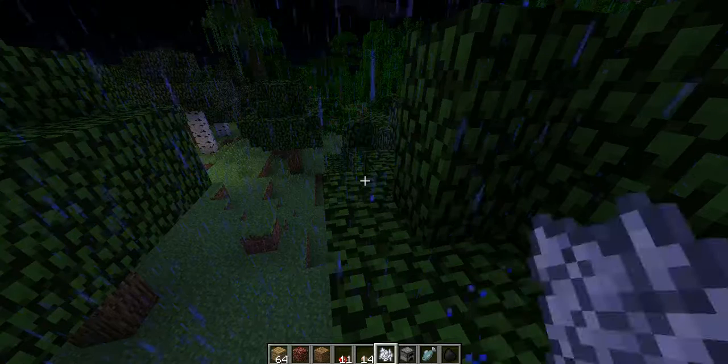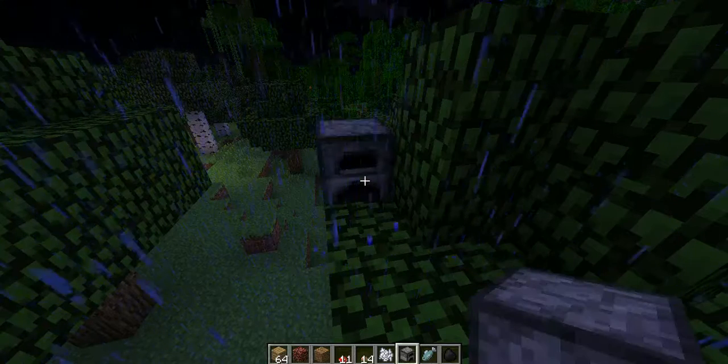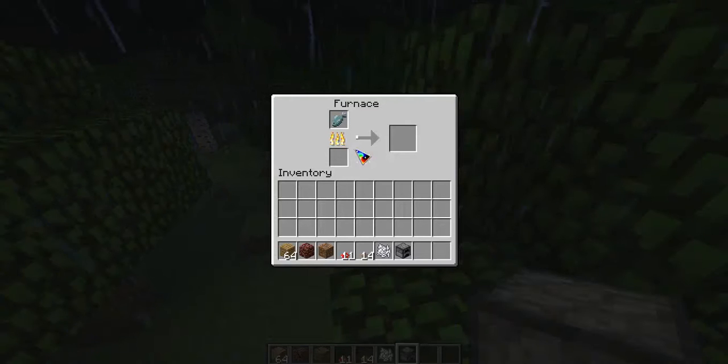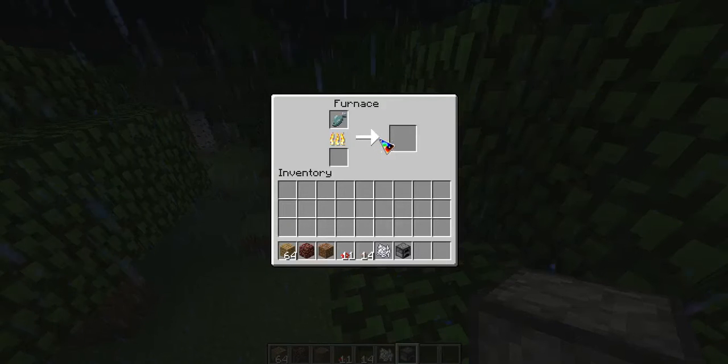Now, you get your furnace, press it down, right click, get your fish. You put the fish at the top, your coal at the bottom, and you should start cooking. Wait till the white line goes all the way through to the end of this arrow. And there you have it — cooked fish!